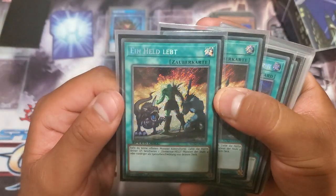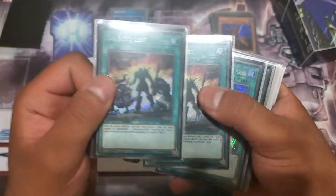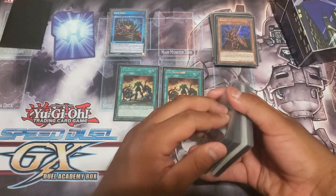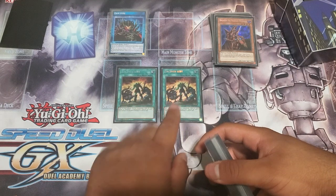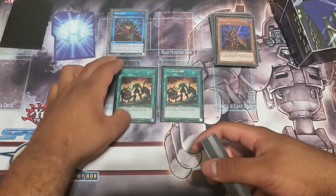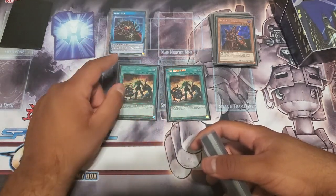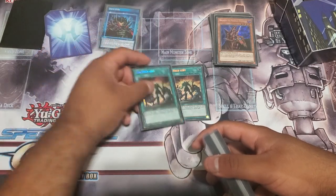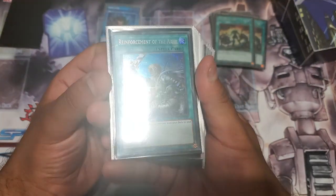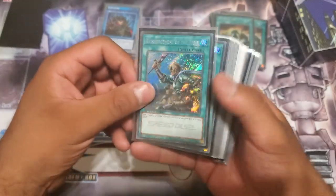I'm telling you, if I was playing heroes in advanced format, this is the version of the card I'd be playing. This is just a consistency card — puts out an additional body. If we can't get access to another monster for the OTK, the 1600 Sparkman that this will summon plus the Lightning Golem equals exactly game. Two A Hero Lives. One secret Speed Duel ROTA.